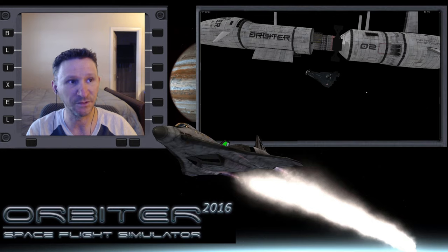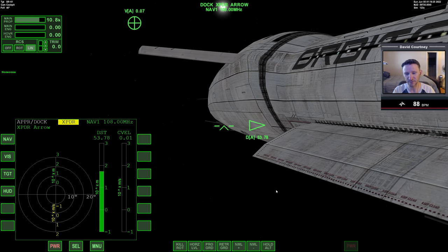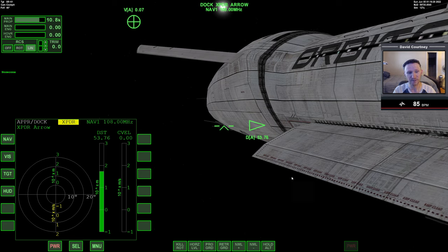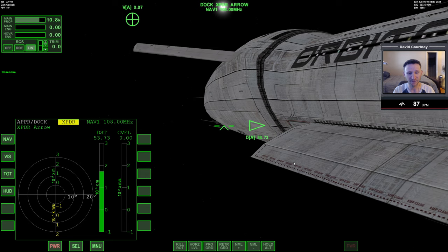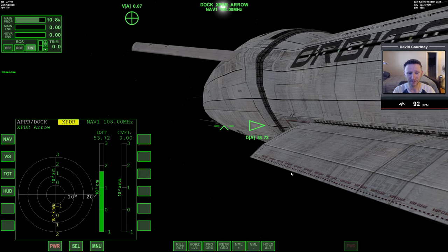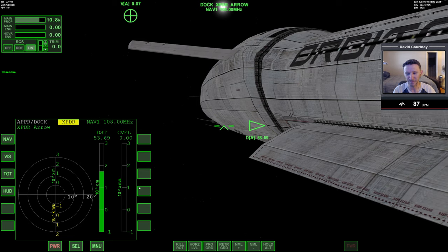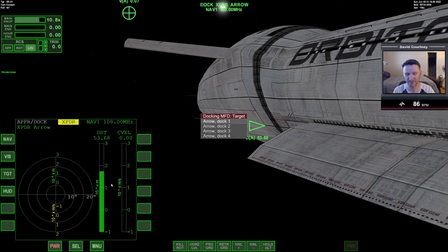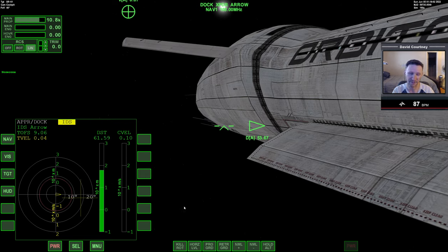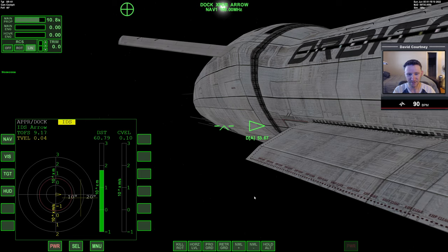Let me switch camera views and jump into the XR2. In the previous couple of videos I was mentioning I'd have a problem docking with the aero freighter because of not being able to dial in the frequencies. I talked to Dimitri and he straightened me out — this version of the aero freighter doesn't have frequencies set up, but it doesn't matter. In the docking MFD, if you just press Target and go to the arrow, you can pick the docking ports just like that.